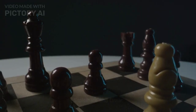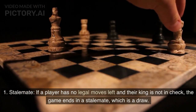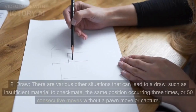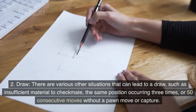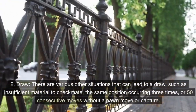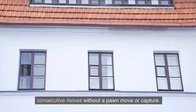Stalemate and Draw: Stalemate occurs if a player has no legal moves left and their king is not in check — the game ends in a draw. There are various other situations that can lead to a draw, such as insufficient material to checkmate, threefold repetition, or 50 consecutive moves without a pawn move or capture.